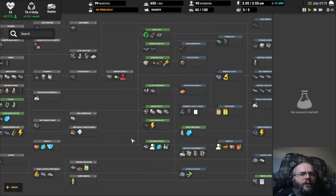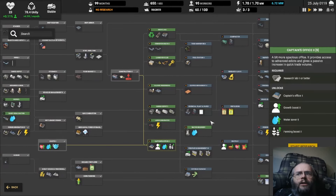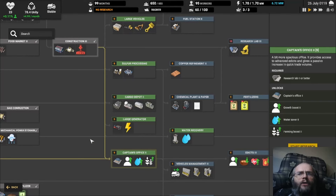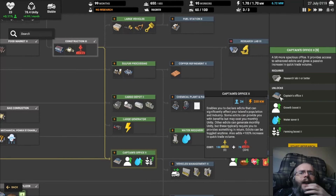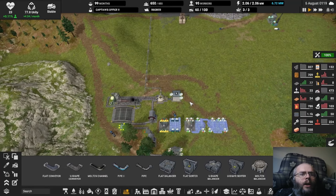In looking around, though, I did find something that I do want to research — the Captain's Office 2. I don't immediately care about the bonuses to edicts, but the very last line of that, quick trades, will be better. That I do want. So I'm going to get this. It's going to be brutally expensive to upgrade the office, but I think it's going to be worthwhile. So yes, we're going to go ahead and research that.